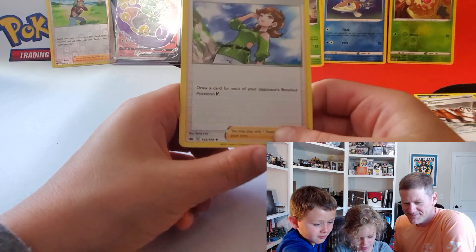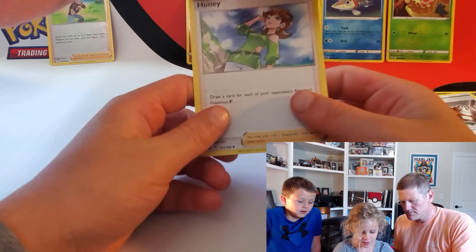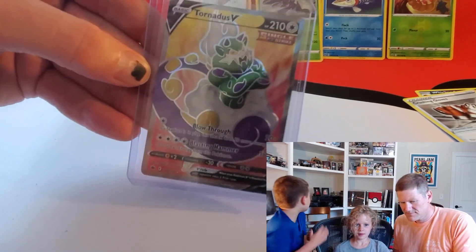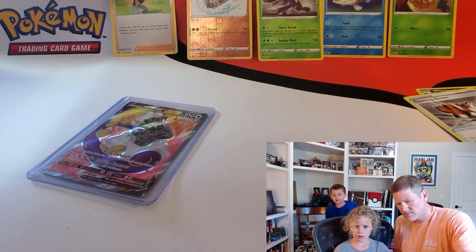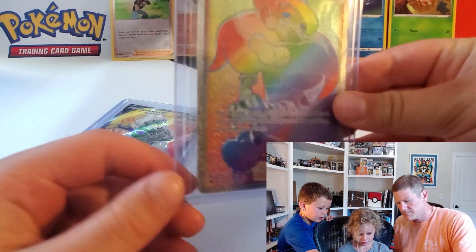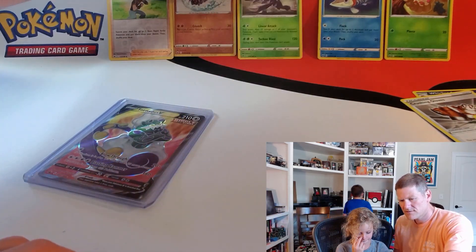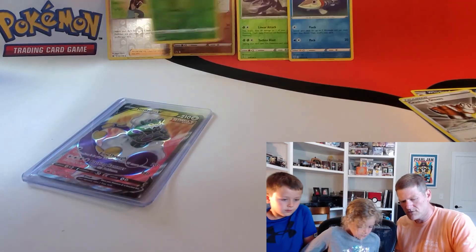Well, at least we got this today. Here's our big hit for today — like the last episode, we got Grandma Opal. If you didn't watch that, I can show you. Brawley. This is our Grandma Opal — rainbow. Genesect. Arrokuda. And Weedle.